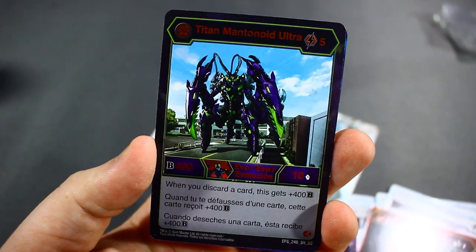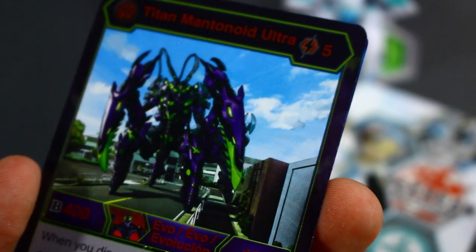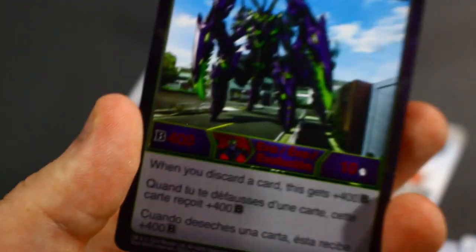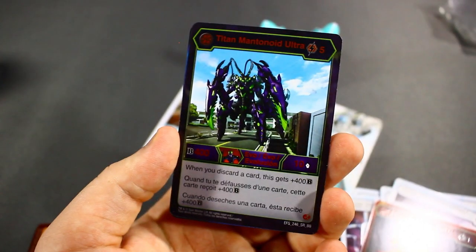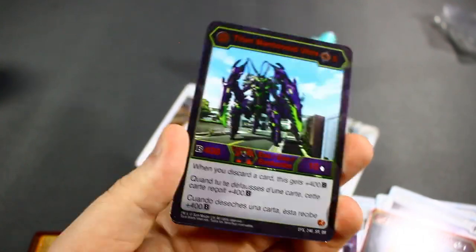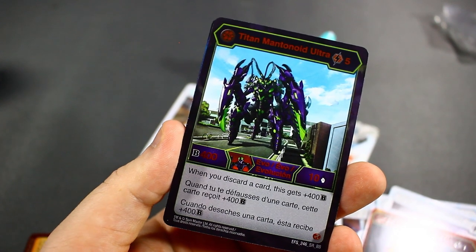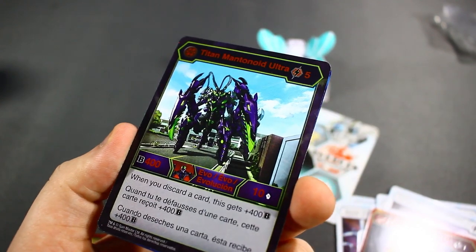Our super rare is a Titan Mantenoid Ultra — a five-cost card with the effect that when you discard a card, it gets 400 B Power. That's really expensive. But back in wave one, this was one of the better Darkus Bakugan, only because it came with a magic shield — it was one of the few or possibly the only Darkus Bakugan that came with a magic shield. So it's hitting stats of 800, which is what we get nowadays in base form, but it does have 10 damage.